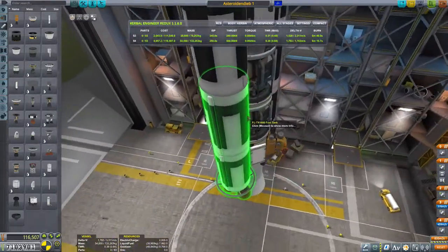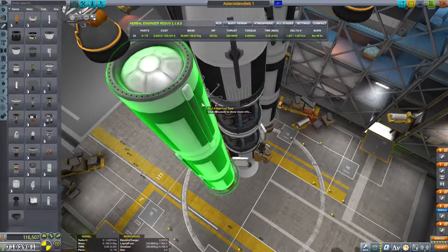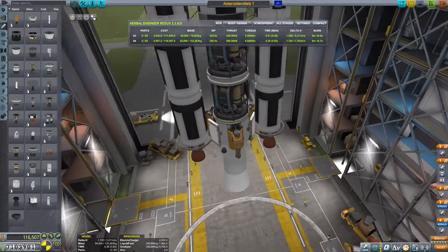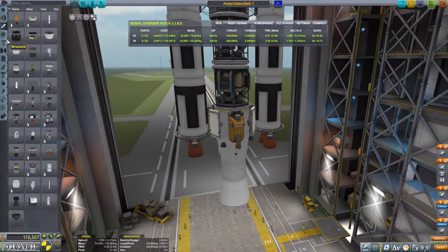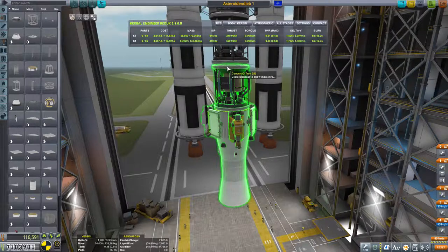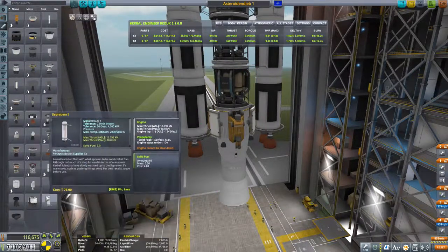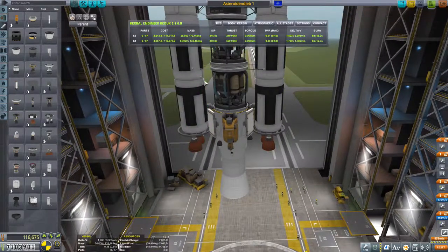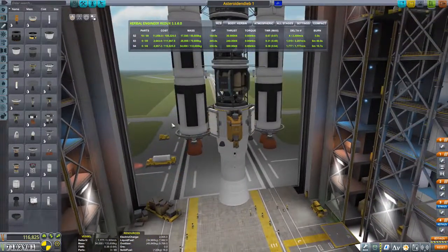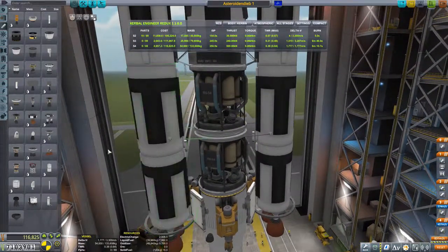Ist das gerade? Nein, ist natürlich schief. Ist das gerade? Ja. Jetzt werden wir den hier unten abstrutzen. Einmal links, einmal rechts. Und damit dann das Absprengen richtig funktioniert gibt es noch eine Sepratron.